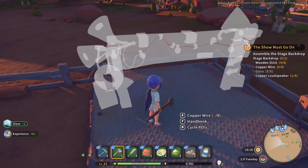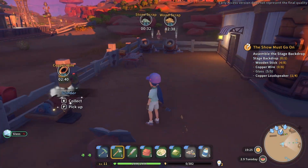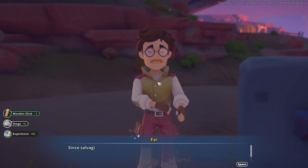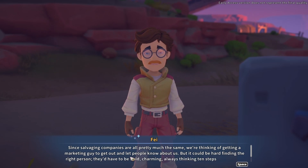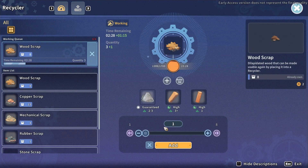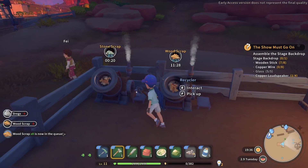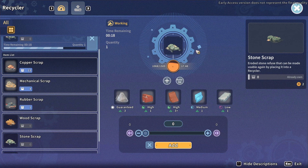Glass — beautiful. There we go. I love that. Wooden scrap — collect. Have I met this guy? He says: 'Since salvaging companies are all pretty much the same, we're thinking of getting a marketing guy to get out and let people know about us, but it could be hard finding the right person. They'd have to be bold, charming, and always thinking ahead — ten steps ahead of the curve.' He says: 'Nuts to that — I'll just get my cousin to do it. Yeah, that always works out.' Okay, I think he's just one of the miners. Wooden scraps — can we fill this up? We'll also fill this up. I think this will get us to it, but it won't happen until tomorrow. Time remaining: 18 seconds. So we can do copper scrap and mechanical scrap as soon as this is done.